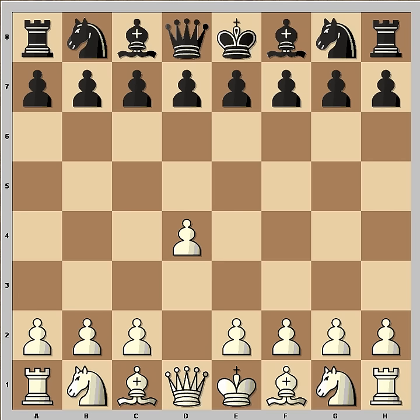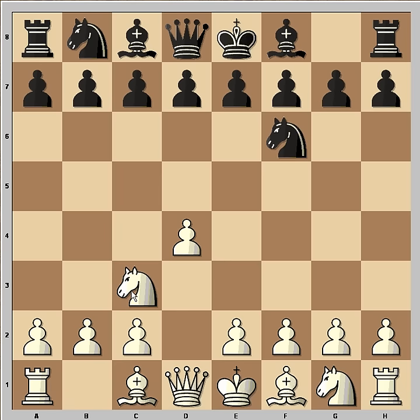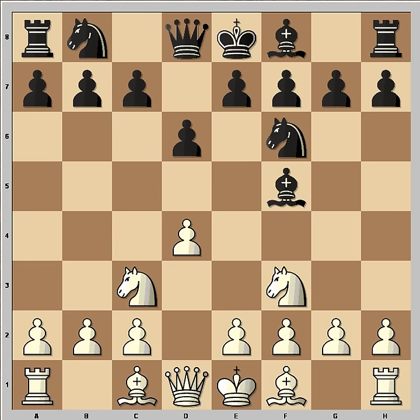The game started with d4 and black played Nf6, a very good answer to d4. Then Nc3, d6, Nf3, and Bf5. Now instead of developing pieces, white played Nh4, attacking the bishop.